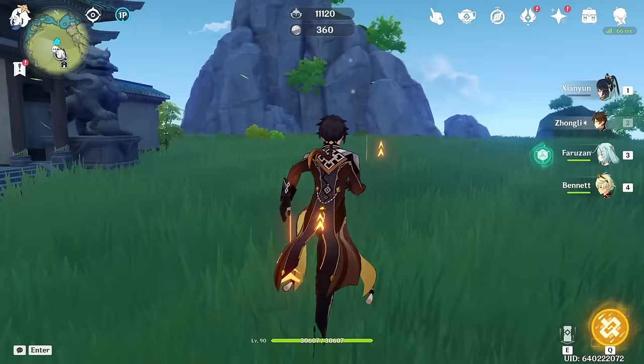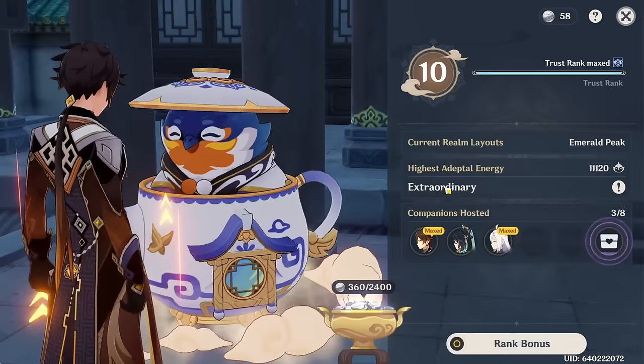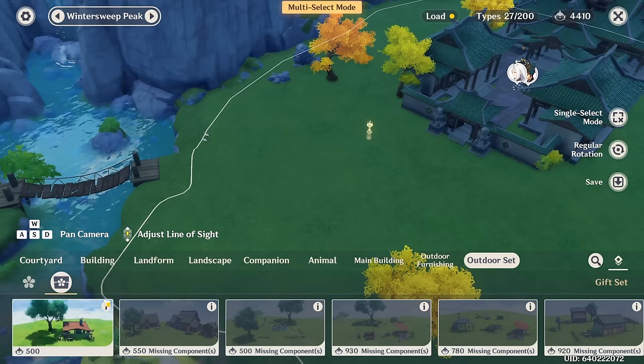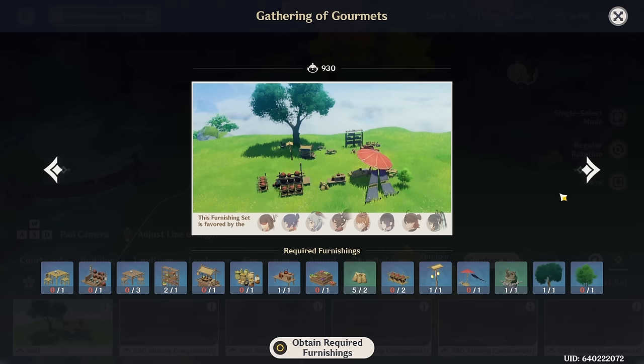Now, let's move on to the one thing a lot of you probably have not done — and that's the teapot. Getting your teapot trust rank up is very nice: not only do you get things to buy in the depot, but you can get primogems just by ranking up. Another thing you'd want to do in the teapot is make furnishing sets for your characters. There are a ton of characters, so you can get a ton of primogems. I urge you to start doing furnishings.